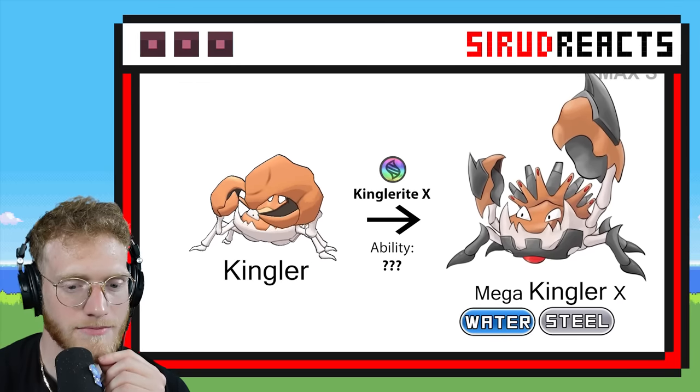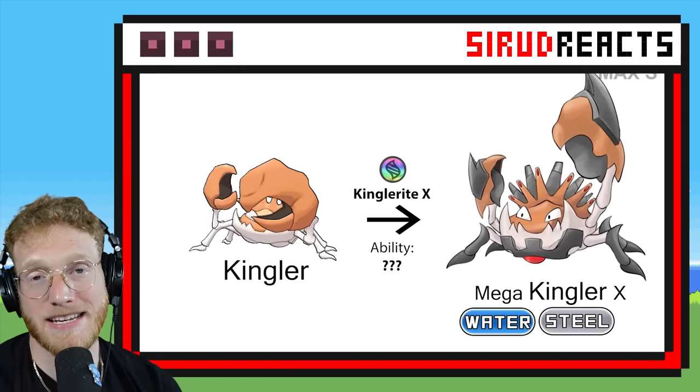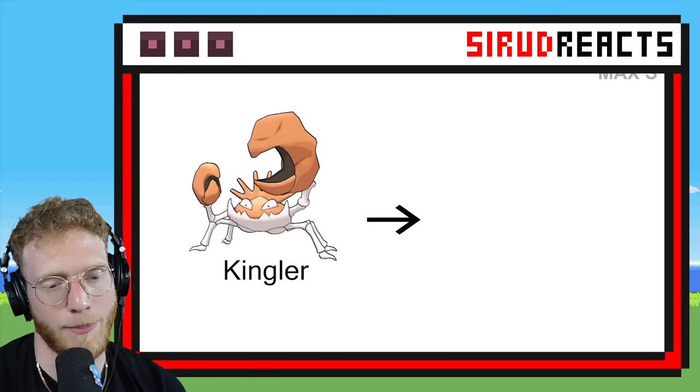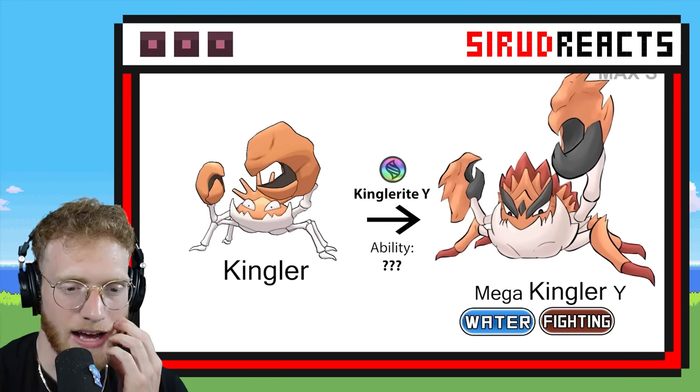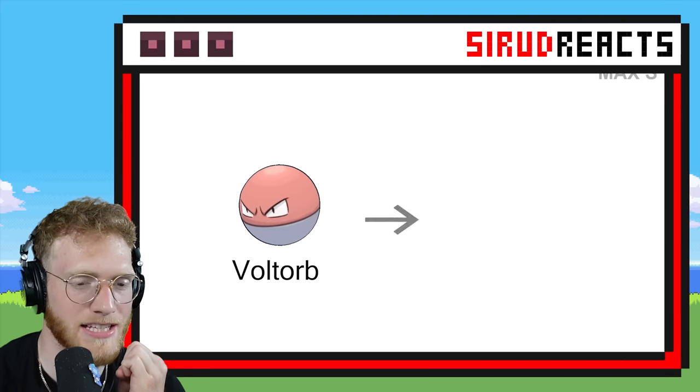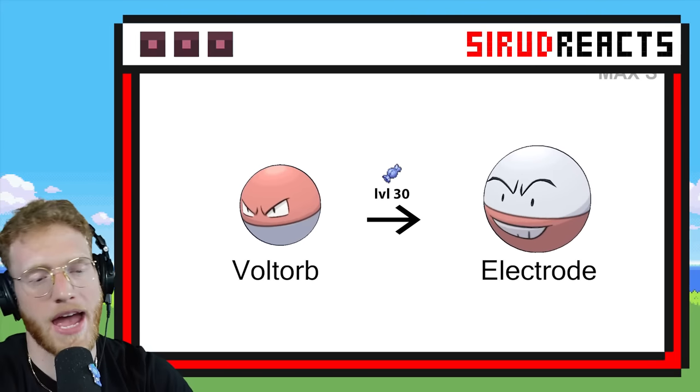Mega Gengar — this could be cool. They added Steel type to it, which is an amazing typing, so it makes it a much more viable Pokémon to use as well. And Water Fighting — okay! I like that too. I feel like Kingler makes sense to be a Fighting type, because it's got one big claw it can smash you with.